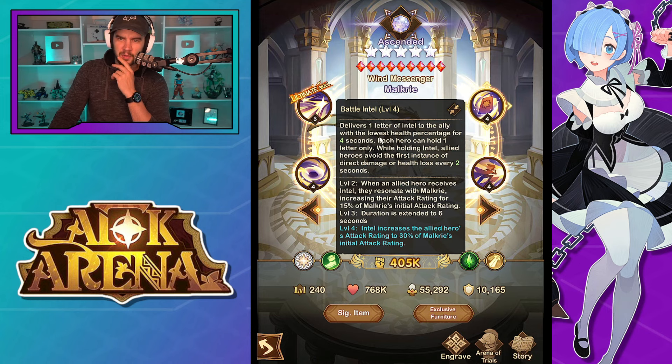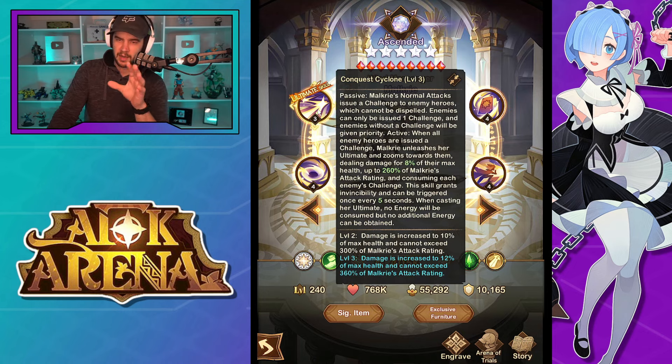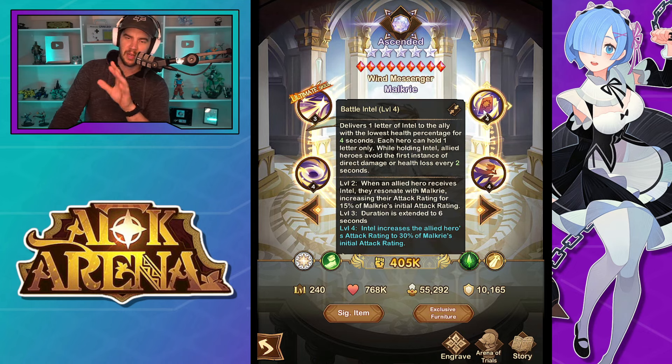Next, Battle Intel: delivers one letter of intel to the allied hero with the lowest health percentage for four seconds. Each hero can hold one letter only. While holding intel, allied heroes avoid their first instance of direct damage or health loss every two seconds — honestly not too bad if you're avoiding something big. When an allied hero receives intel, they resonate with Malkyrie, increasing their attack rating by 15% of her initial attack rating. At level three, extended to six seconds — that's a 50% duration increase, which is decent — and intel increases the allied hero's attack rating by 30% of her attack rating. So basically she gives cards to enemies, and when every enemy has a card she does her ultimate; this one she gives cards to allies, which helps them avoid damage and buffs their attack.